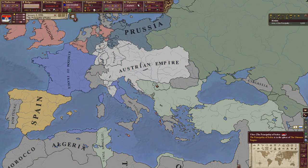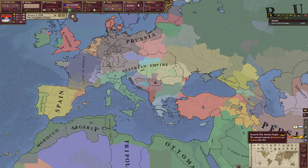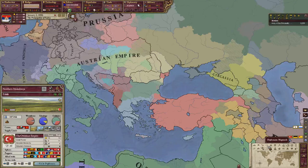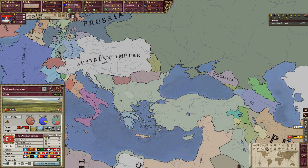Sphere of influence: Serbia starts in the sphere of influence of the Ottomans — I'll get into more about that later. Culture map mode — we are Serbian, so the majority of people here are Serbian. That's why we get claims on Southern Serbia. I'm not sure why we get a claim on Northern Macedonia, but maybe there are some Serbs there.